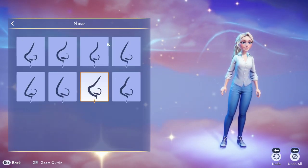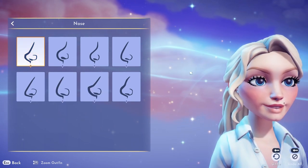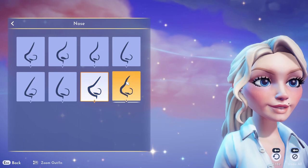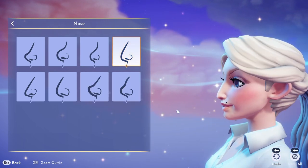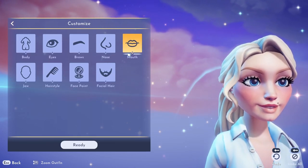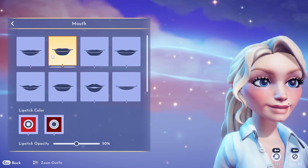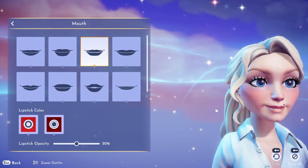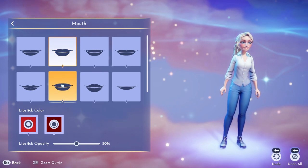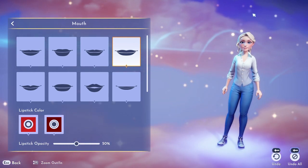Let's move on to the nose — I just want a cute little button nose. There are a lot of different options here. The mouths were the one thing that I thought looked a little bit off. They don't look bad per se, but I had a hard time finding the one I felt was truly right for me and my character.